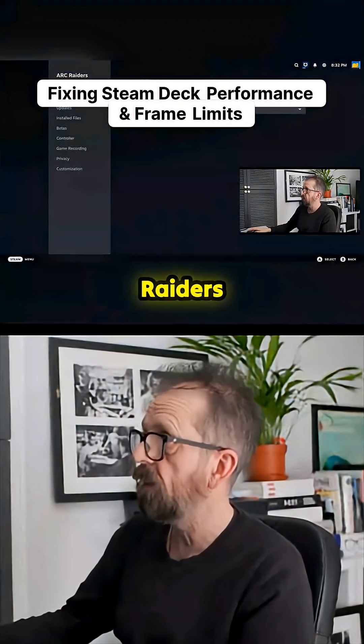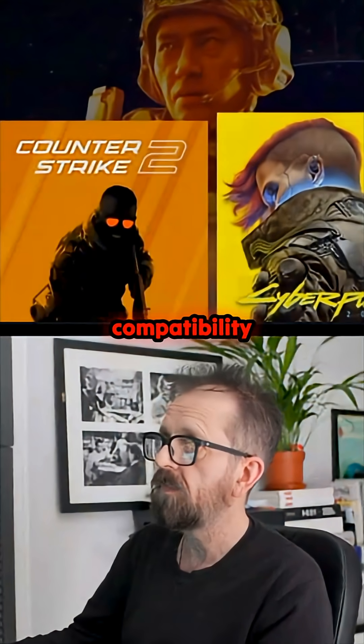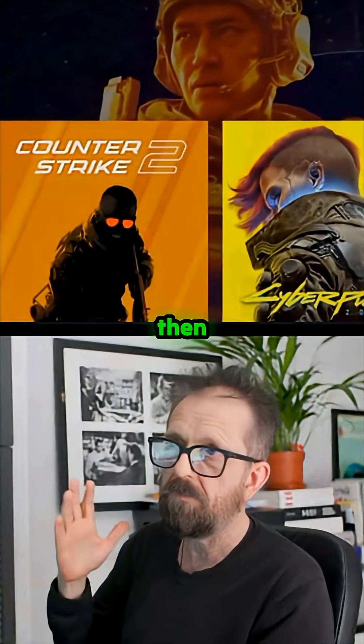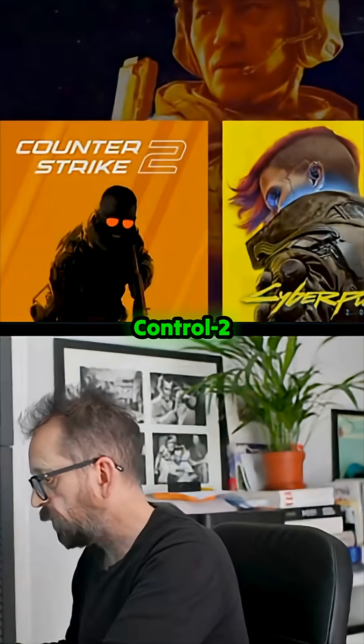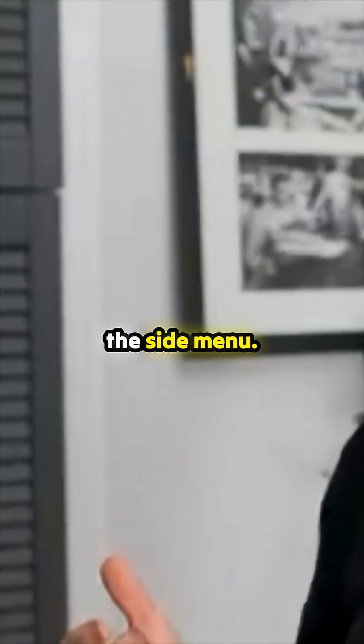Proton G works amazingly. Outriders does too — you just set up your compatibility on your games and then they run and you can do everything you want. Ctrl+2 brings up the side menu.